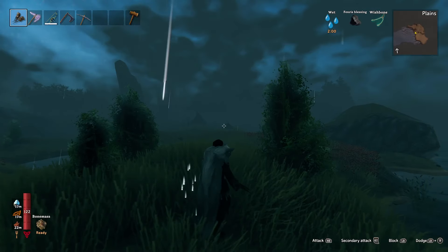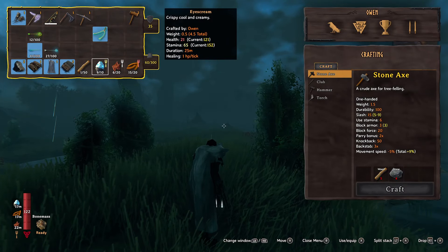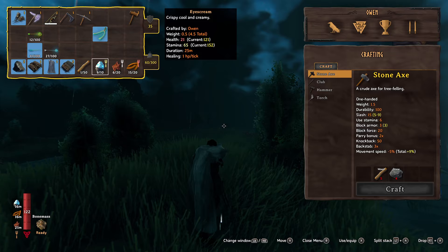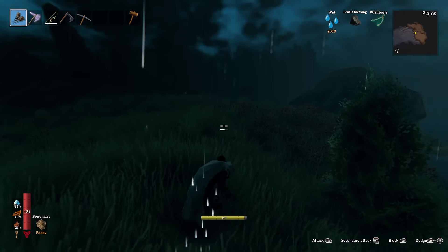I've also noticed there's a little goblin camp there. I've also started making some ice cream! So now I've got a purely health food, a health and stamina food, and a stamina food. Look at my stamina now — 150.